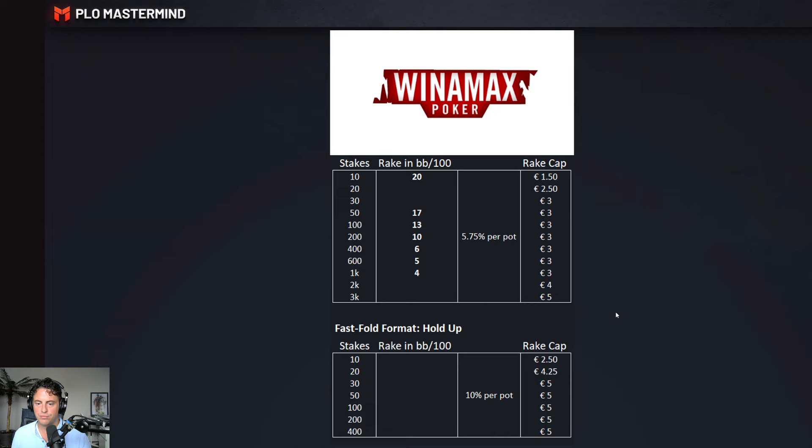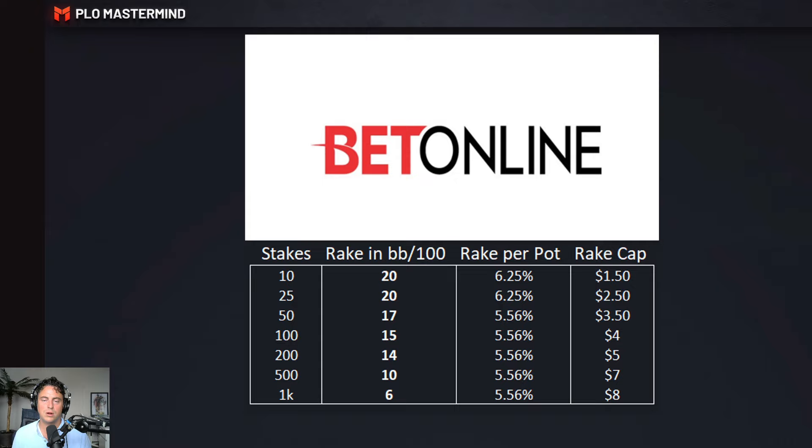Moving to the next slide: BetOnline, part of the Chico network. Other sites on the network include SportsBetting.ag and Tiger Gaming. Here again you can see the rake per pot, rake cap per stake, and the rake in big blinds per 100 for each particular stake.